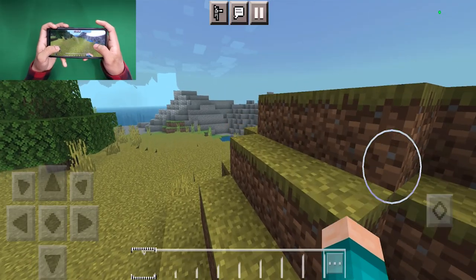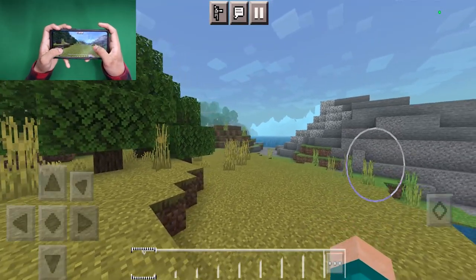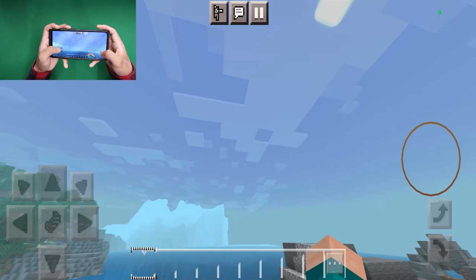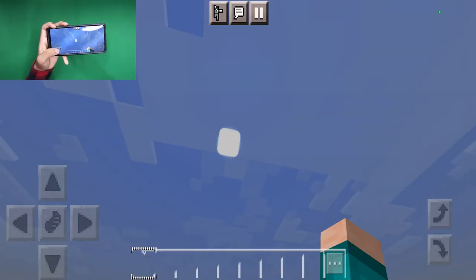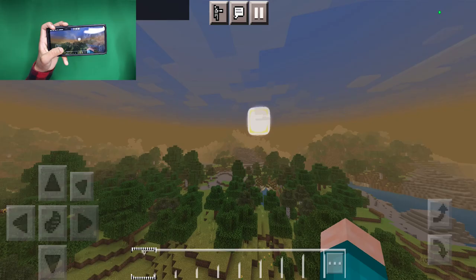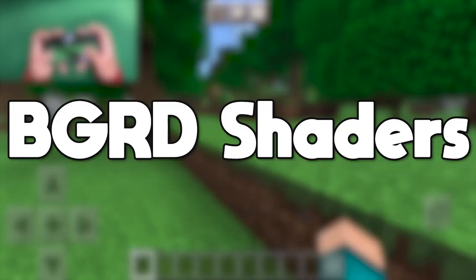Next up we have the Minimalistic Graphic shader. When you load into this shader you'll immediately notice some slight recoloring — for example, more saturated colors. You'll also notice a really sick fog effect and a brand new sun that's actually made to be more rounded. Here's how the sunset looks: so many different shades of orange and it looks so clean.